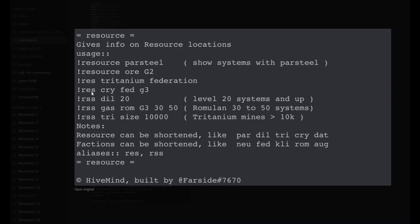As you can see here, it's literally exclamation mark res — obviously short for resources — and then just decide what you actually want to look for. Now it may look very confusing at first but when you pay attention to it, it becomes very simple. Now if you're looking for say 3-star gas, you can just type exclamation mark RSS gas.